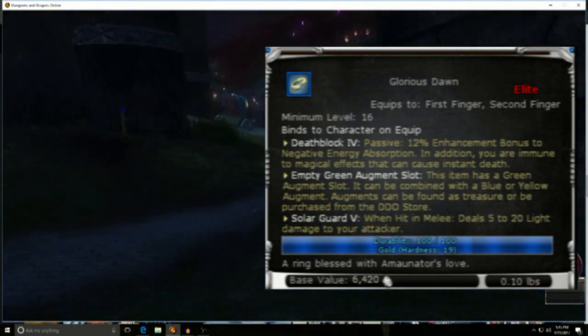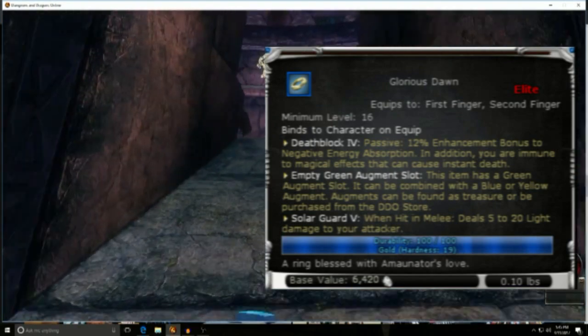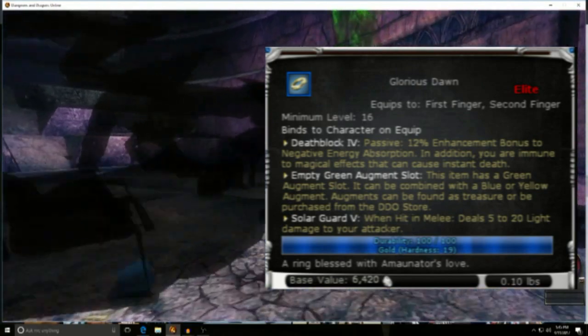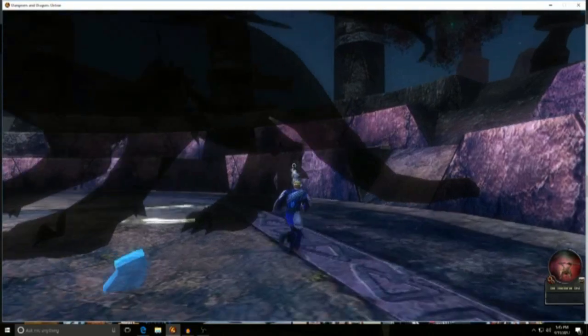In this case a powerful solar guard effect and the always useful death block with a green augment slot. This item is terrifically useful for ensuring that any toons continue their survivability.